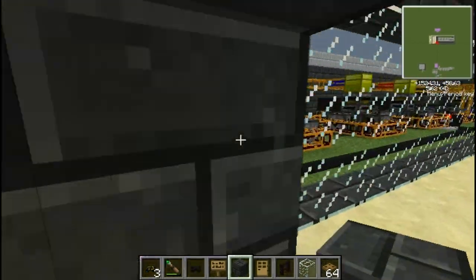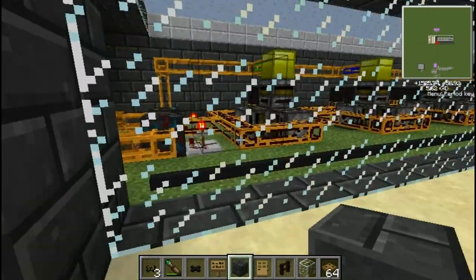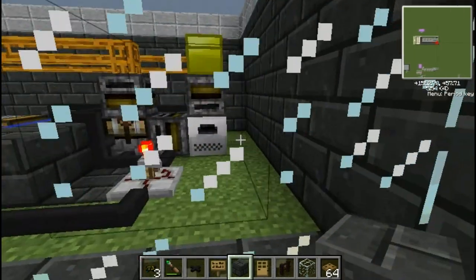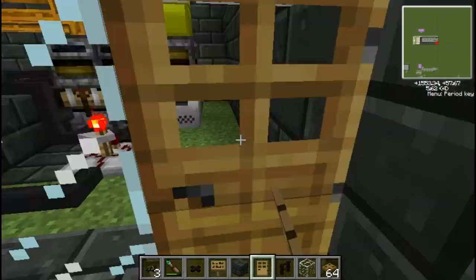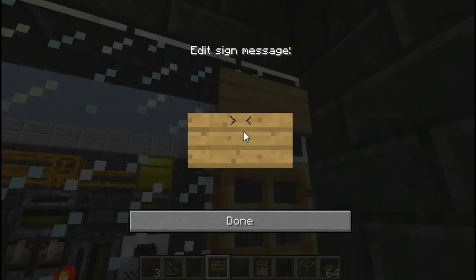In through here I made a bit of a viewing station, so you can take all your little guests. This is where it all starts everybody. And of course, if you're worried about something breaking, you could just put a little bit of a service entry — just put 'No Entry, Service Staff Only'.